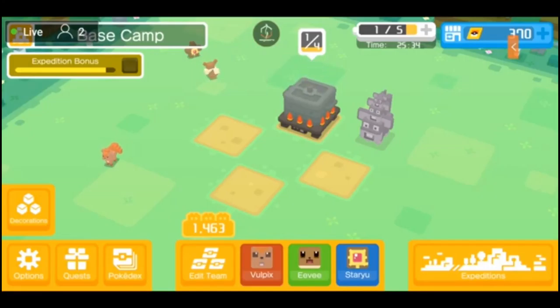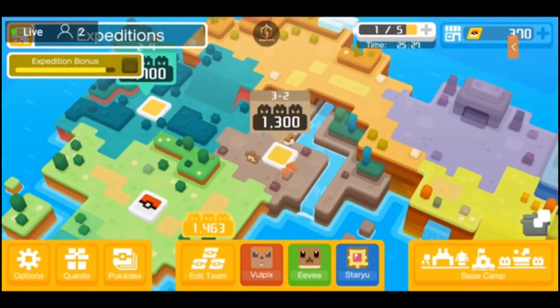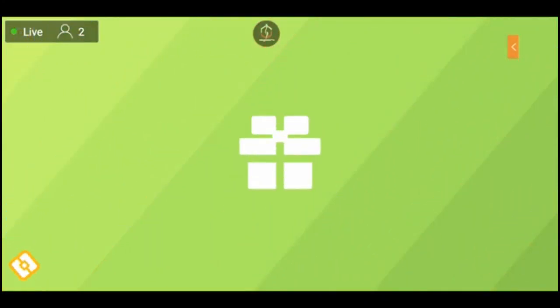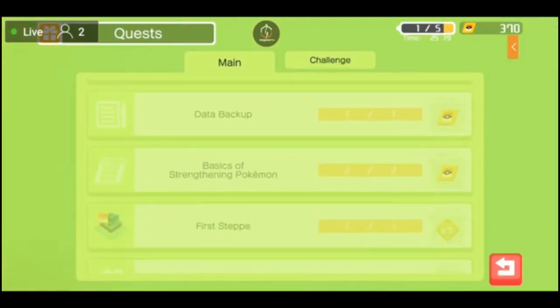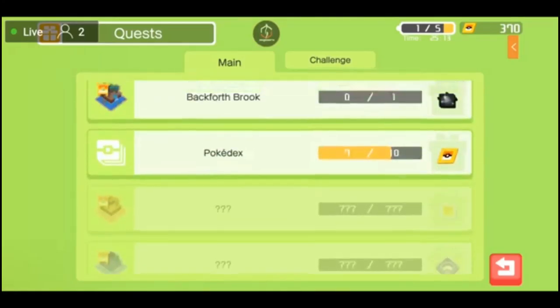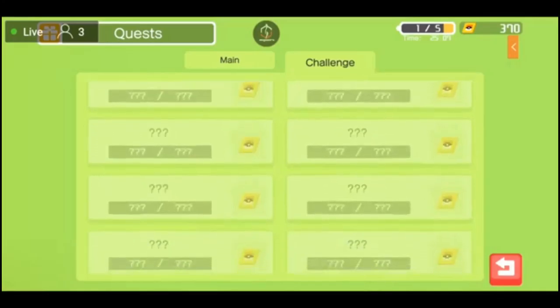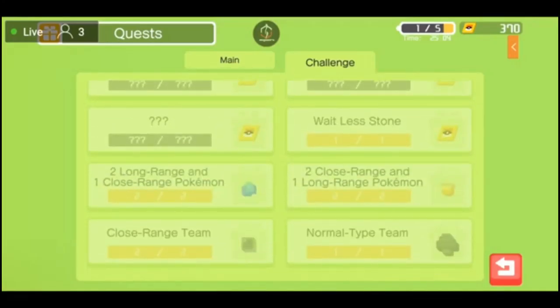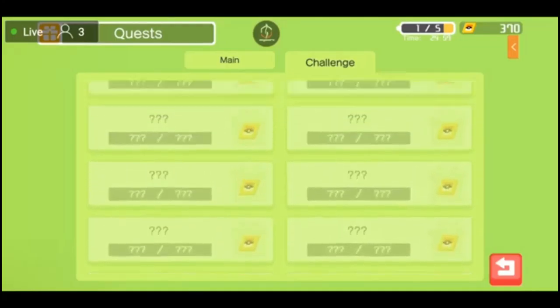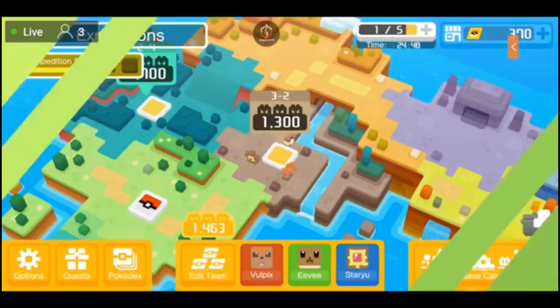Back to Expeditions — I can also look at quests real quick. Now I can check if they're dailies or not. They're not dailies, they're one-time things. So once you've completed all the main challenges and stuff, they pretty much don't come back. I'm double checking on challenges now — none of these are dailies, they're one-time things. So main achievements and challenge achievements, once you've completed them, that's pretty much it. Hopefully they add some more in the near future.